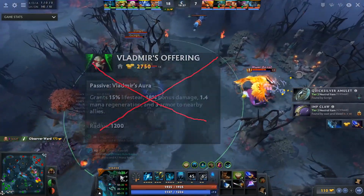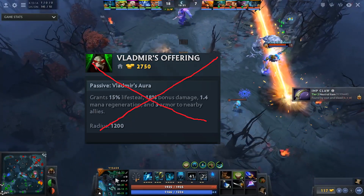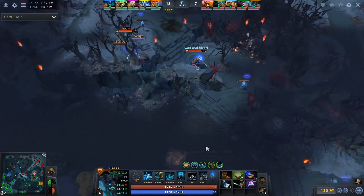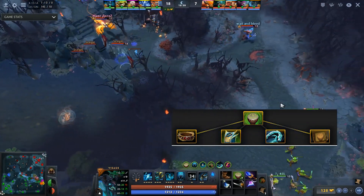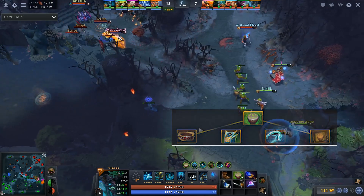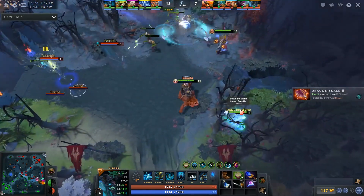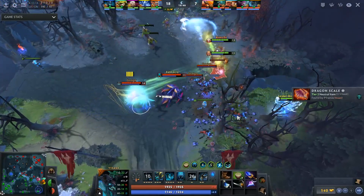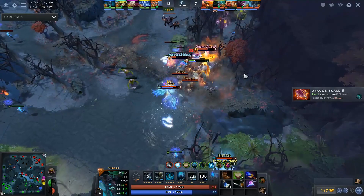Also I no longer take Vladimir's — in my opinion it has become too expensive and gives too little for its cost. Instead of Vladimir's, now I always take Drums as the first item. They are nicely assembled from a Mantle of Intelligence, which can be taken at the lane stage instead of the second Null Talisman. The coolest thing is that now Drums have 8 charges instead of 6, so we can fight constantly in the early stage.